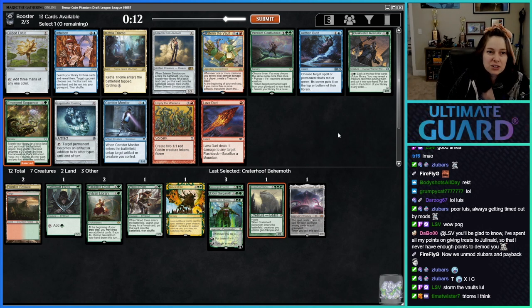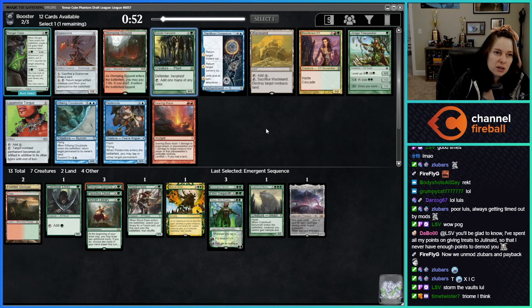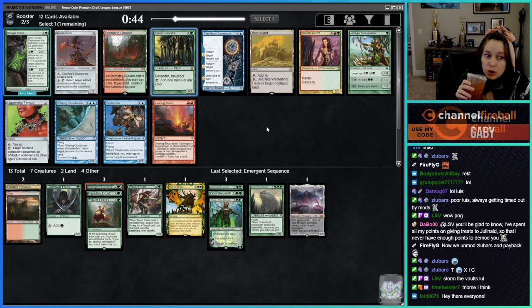Let me take Emergent Sequence. Ranger Class — there's Sylvan Caryatid too. I kind of like the Caryatid more than Derogatory Speaker; I think this is a better ramp creature. This cube is just full of targeted removal. There was a Triome I missed — Triome would have been good too.